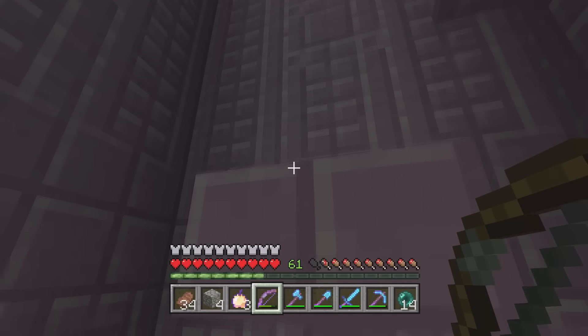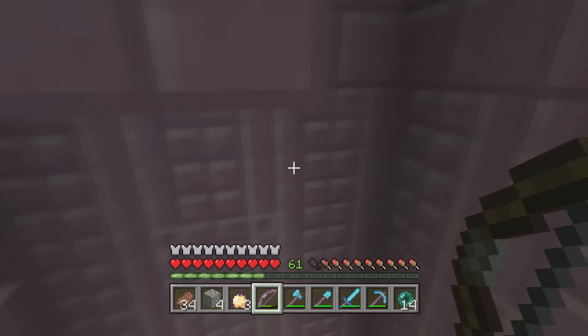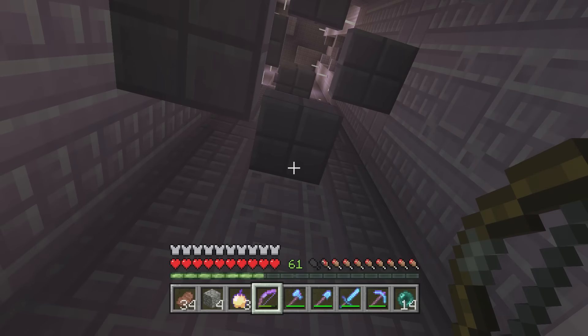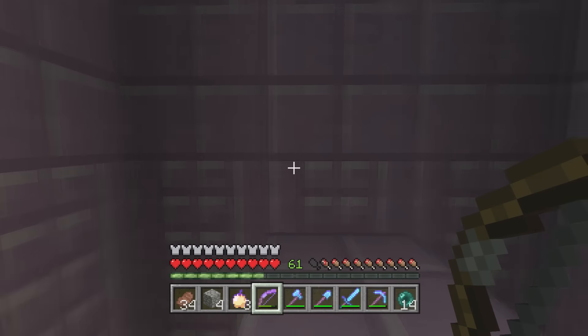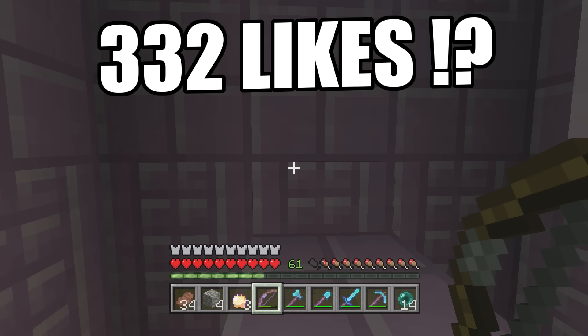Hey guys, Skippy here from Skippy6 Gaming coming to you with Crazy Craft number 60. We are exactly 100% where we left off last episode — we're in the end city, we killed the ender dragon last episode, pretty easy peasy lemon squeezy. We've killed a few shulkers, we haven't got the elytra wings or anything like that, but we are on track. Let's go for 332 likes — that's a very low number.